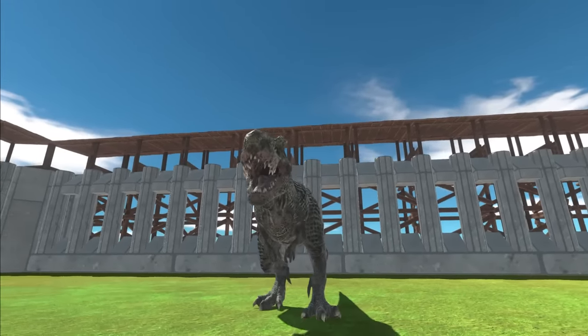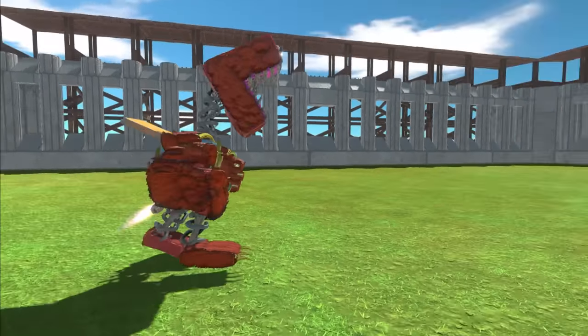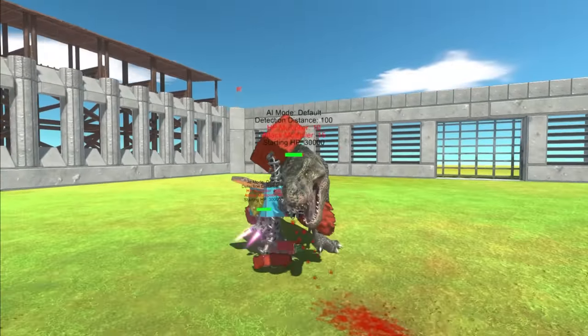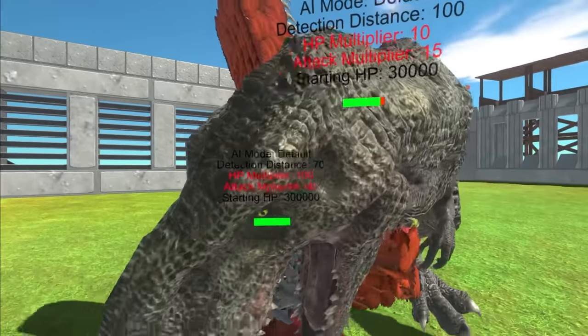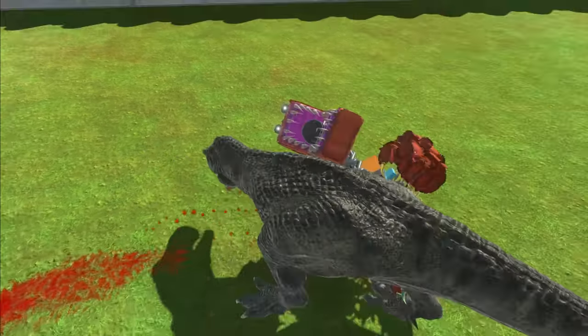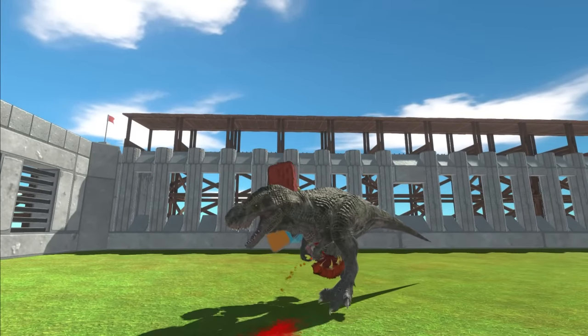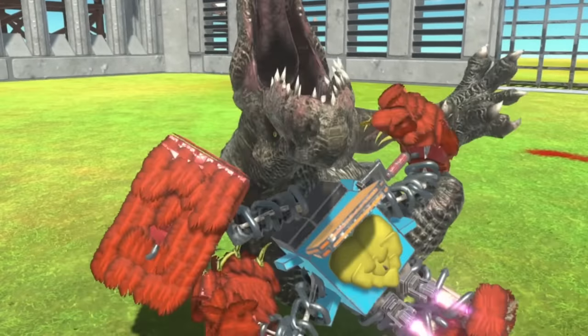I will not stop until I defeat a Boxy Boo. Round three. This one also has a jet engine on it, so it's flying pretty fast towards us. Let me check out its stats real quick. Oh no, we don't stand a chance. There's no way we're defeating this guy — look at its mouth, look at those teeth. Sorry T-Rex, you're not going to win this round either. Boxy Boo is a very powerful unit, fair play for fighting him. And we're down again.